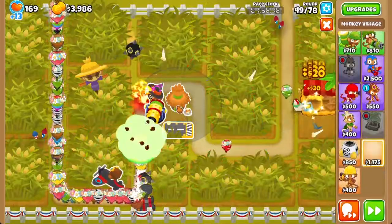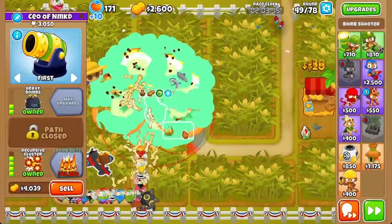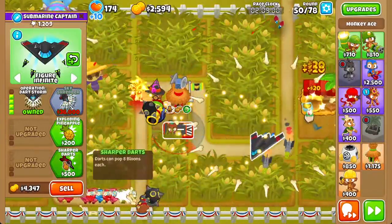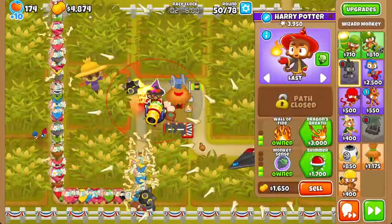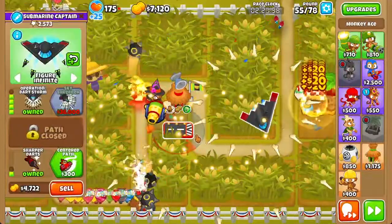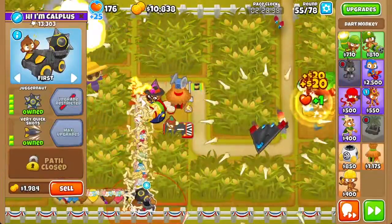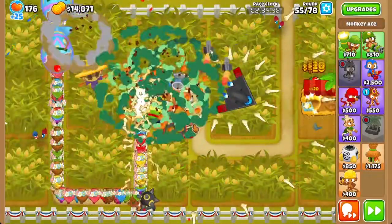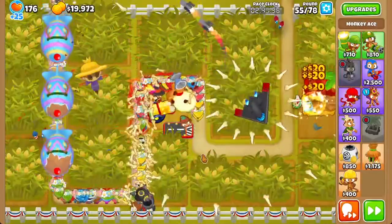You might notice that we're going to start leaking more and more Camo Balloons because the Wizard isn't enough to handle that. So of course we need a Radar Scan, and while we're at it, Jungle Jumps — because why not? This is actually not our endgame. Our endgame is a Sky Shredder — we're going to get a 5-0-1 Sky Shredder by the end of this race. To afford the Sky Shredder faster, we can sell the Juggernaut and the Bomb for a total of about $6,000, which means we only need about $30,000 more. The farm is giving us more money than usual, so we don't have to worry about that either.